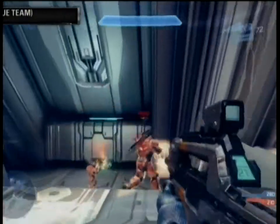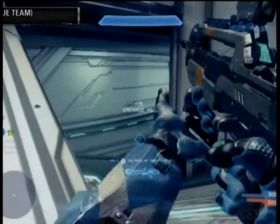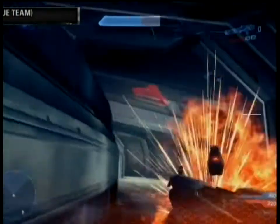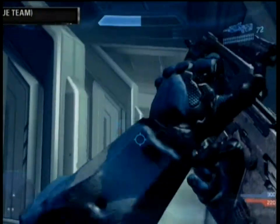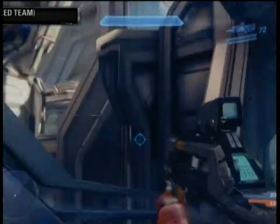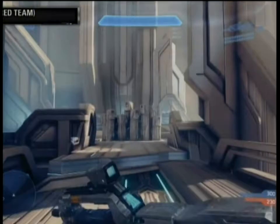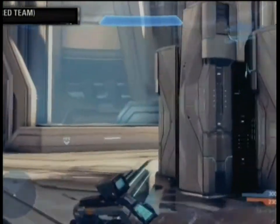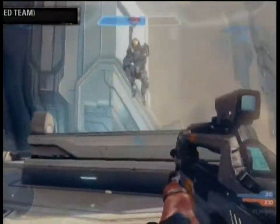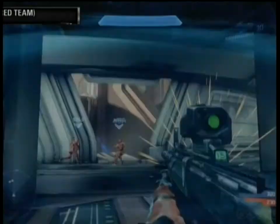And is there any way to cloak yourself from Promethean Vision? At this time, we can't talk about it. One thing I was going to say was we saw him obviously choose Scattershot there. So now, if he had chosen Speed Boost, tell us a bit more about how power-ups work and how you can tell the differences. Because I noticed, like, if you have the Power Boost, you're red; if you have Overshield, you're green. That's right. Infinity Slayer is bringing back power-ups, but adding more. We're taking everything to Halo 4. Kyle's dominating right now — he's going on a killstreak. Kyle, have you even died?